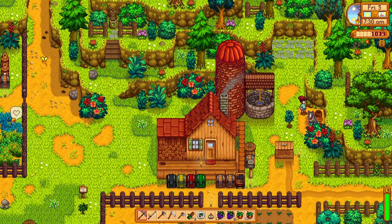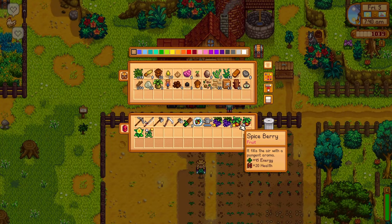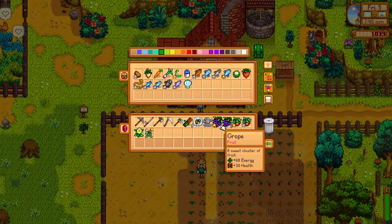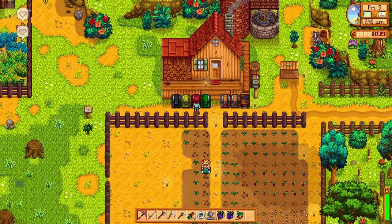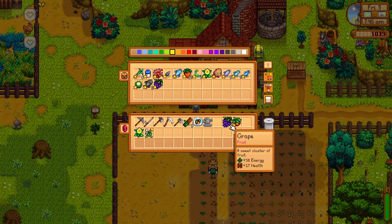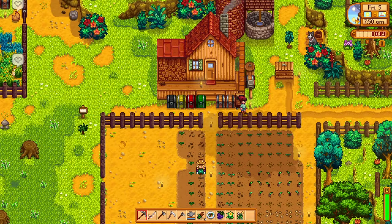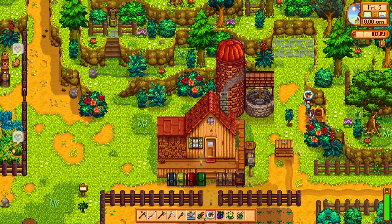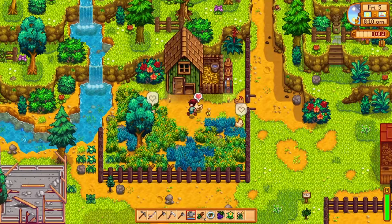We have some yummy grape and spice berry. This grape should go in our community center chest, and one of this spice berry — this one is golden, so it's gonna go straight to our golden box. And there we go. Okay, let's say hi to our chickens — hello yummy fried chickens!